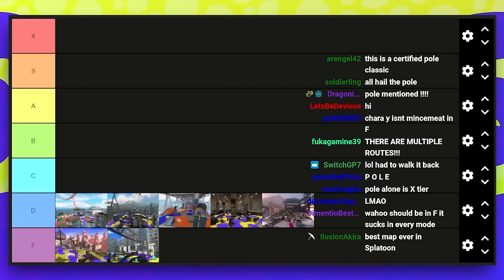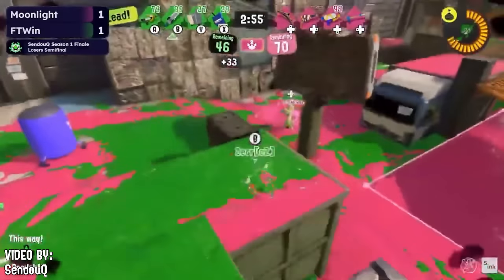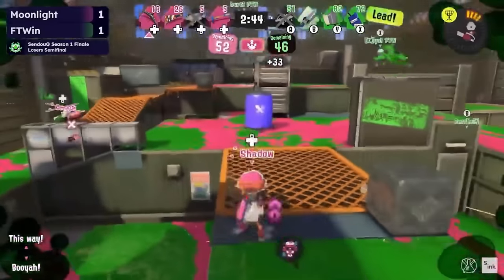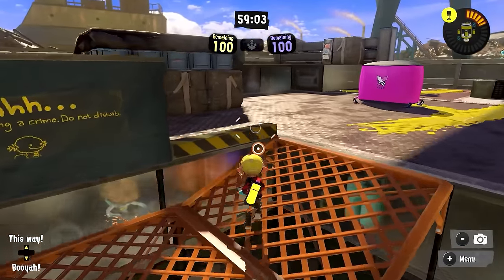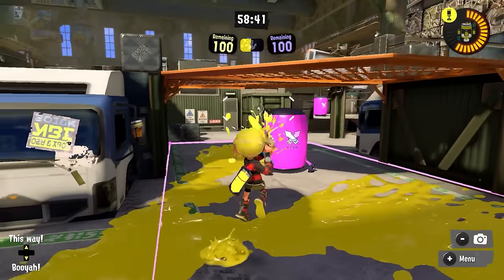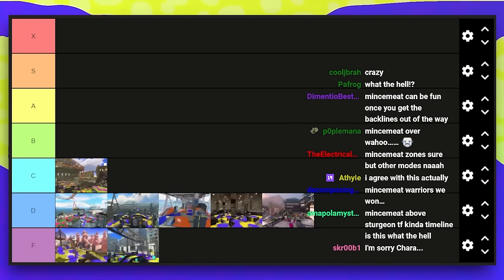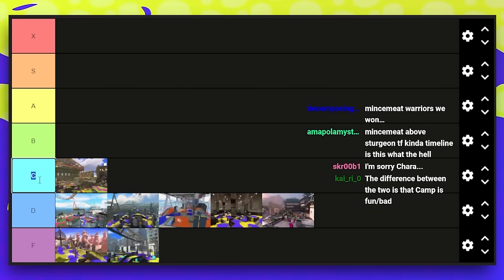Mincemeat Metalworks is in C tier. I've honestly grown to not hate it as much — I still don't think it's a good stage, but it's become kind of like the Camp Triggerfish of this game. It's basically the counterpick zones map to run really niche and weird strategies like Tentabrella stuff. It still has horrible retreat routes and the drops problem, but it does have some degree of interesting strategies, the zone flows pretty well, and it's not that lockout heavy. These maps below it end with a team knocked out really early significantly more often.